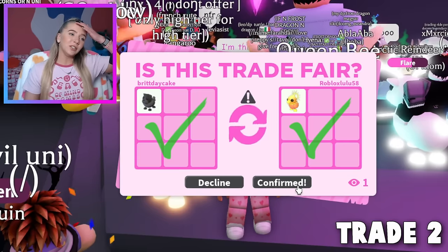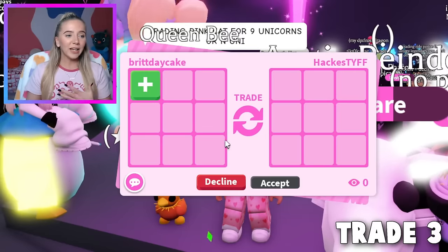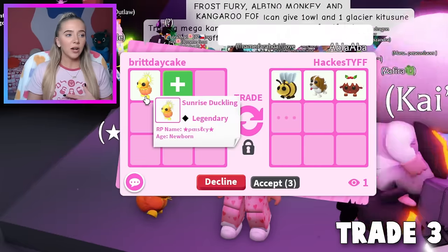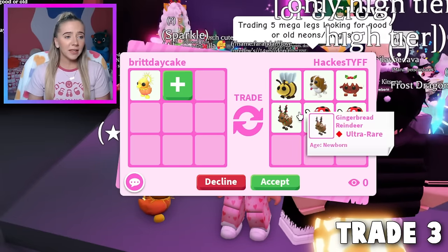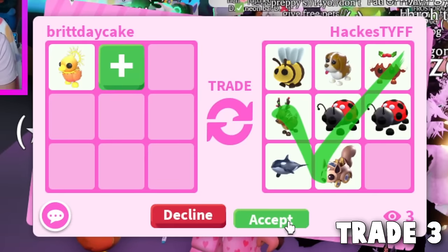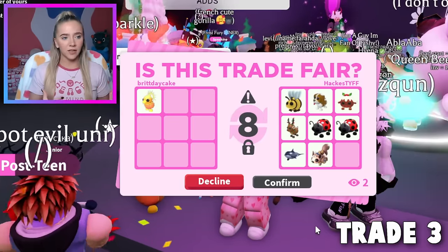We have the Sunrise Duckling now. We're already getting more trades even though I haven't put in chat what I'm trading yet. Someone is putting a lot of stuff — I think maybe this is their offer for something different. They hit accept for all of this, which is a really good upgrade from the Sunrise Duckling. I just feel like there's no way I can memorize everything I just got — some things were vehicles, some were pets.